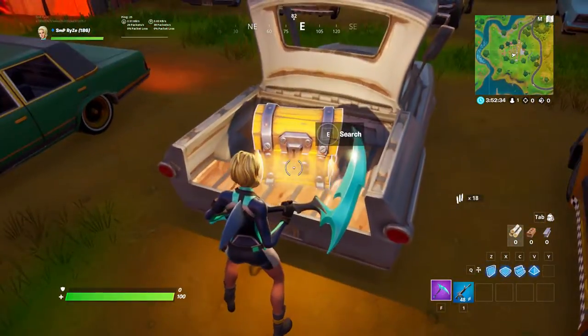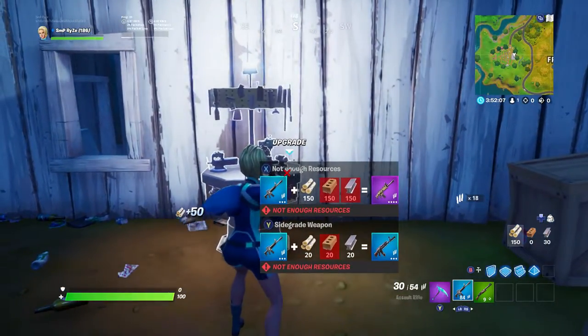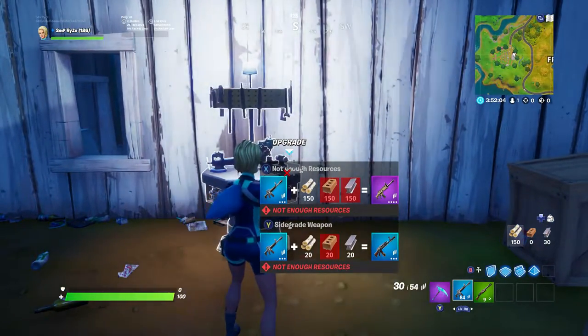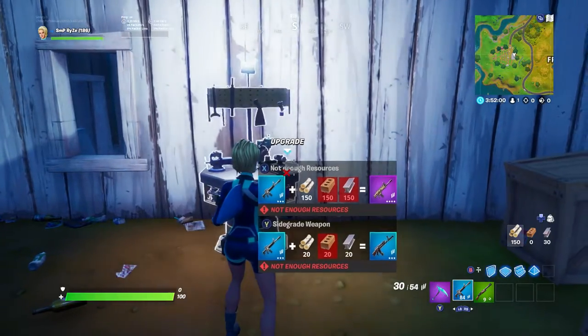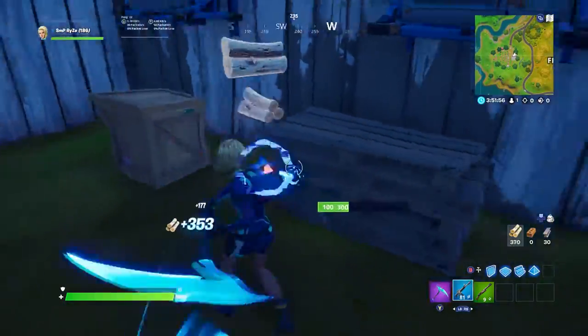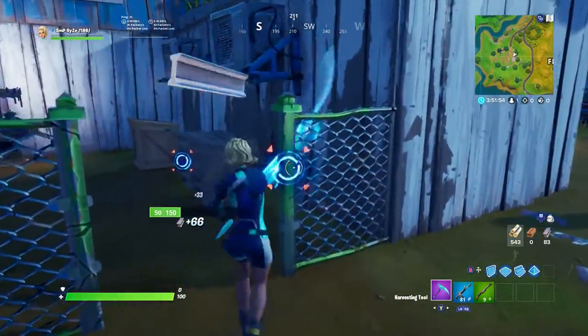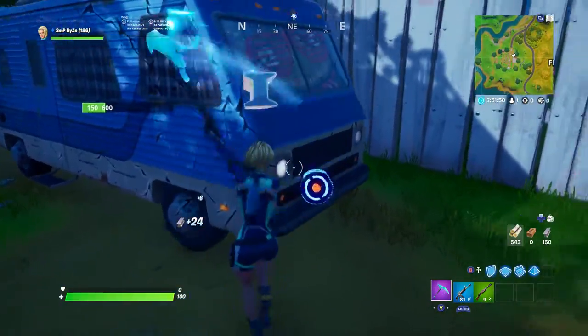Let's see — scar. All right, so we have a blue AR, and it says right here: not enough resources. We can upgrade this to the scar, or we can upgrade this to a blue heavy AR. So what we're going to do is get enough mats. Let me press Y on that because that's the new feature. So we just got to get enough mats to get the scar, and then once we obtain the scar, we can turn it into that new weapon, I'm pretty sure.